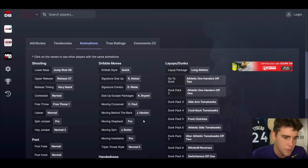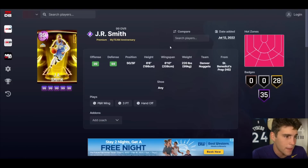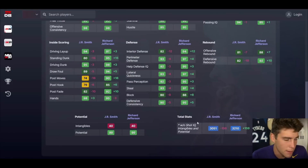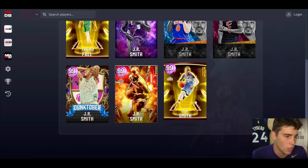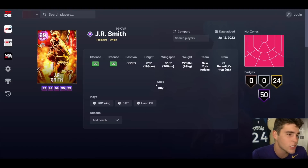He'll probably be the cheapest version of JR Smith. He's got Jump Shot 49 on very quick, normal leaner, quick dribble style, Kobe size-up escape, and James Harden behind-the-back. I like what this card has. He's not going to be the best shooting guard in the game — I don't even think he's better than a Richard Jefferson — but he'll be able to compete decently at that shooting guard position.